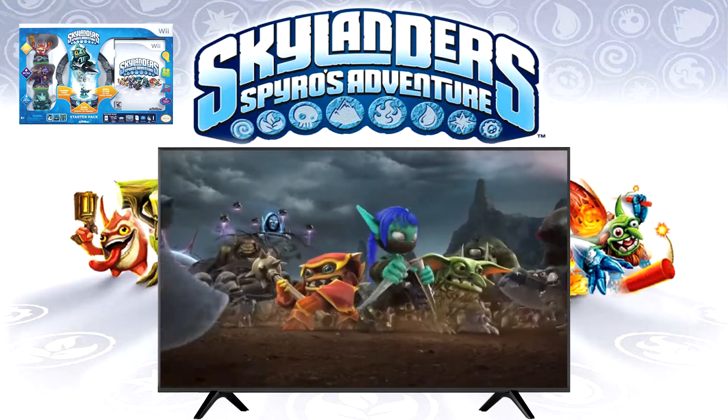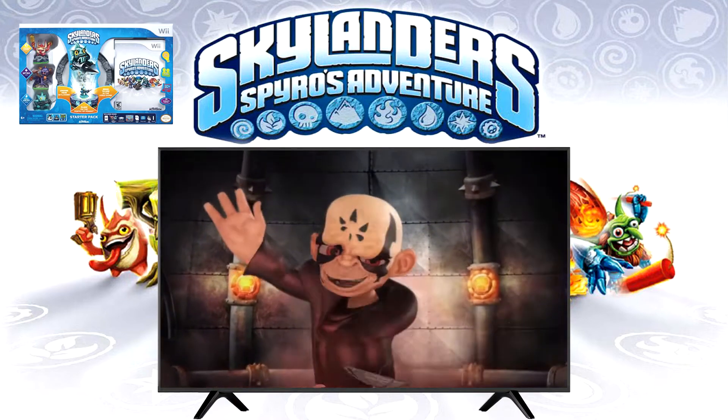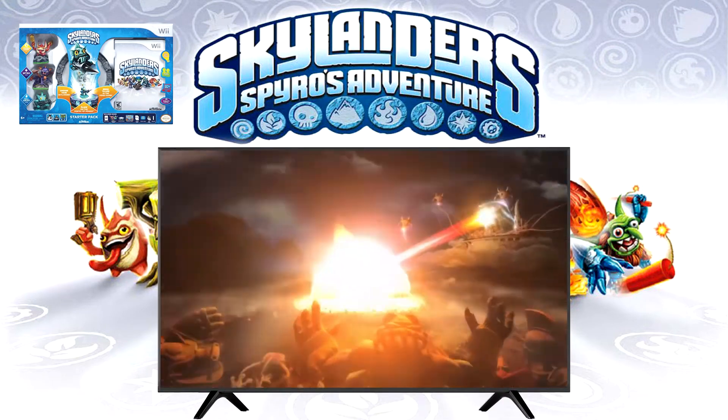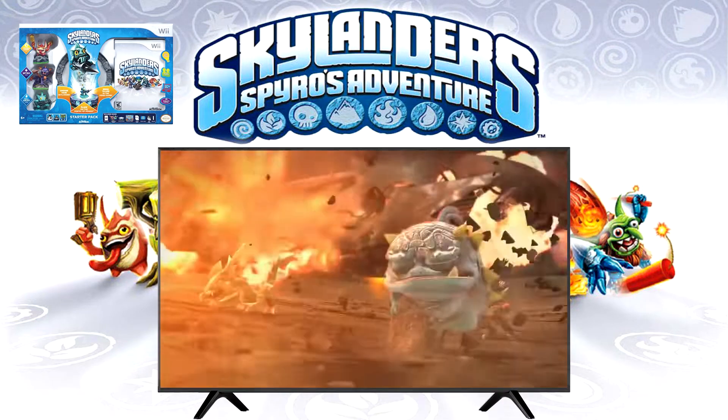It is up to the player, the Portal Master, to return these toy figures back to their Skylands world, collect 8 eternal elemental sources, restore the Core of Light, and defeat Chaos, banishing him from the Skylands once again.